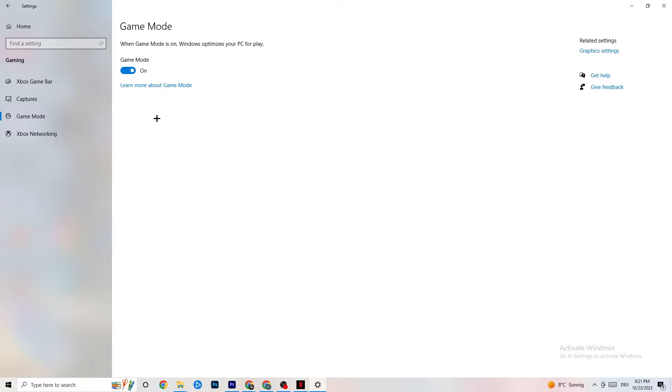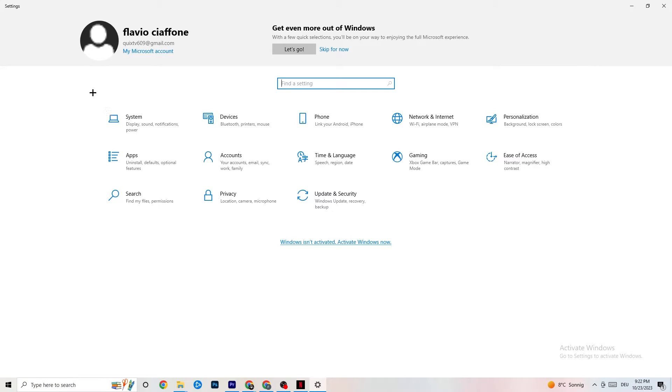Afterwards, hit Game Mode. This one is a little tricky — I can't tell you whether to turn it on or off; you need to check it for yourself. Turn it on and try your game, then turn it off and see which works better. Once you're finished, go back to the main Settings page.